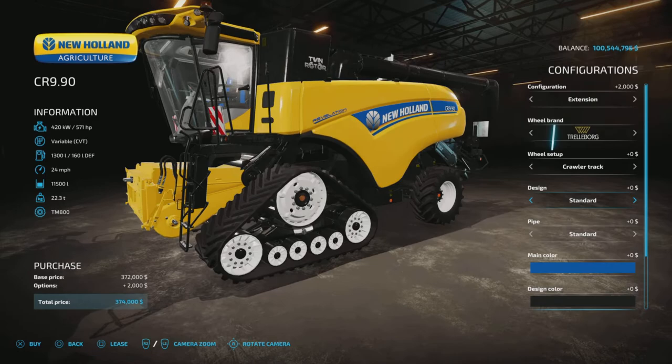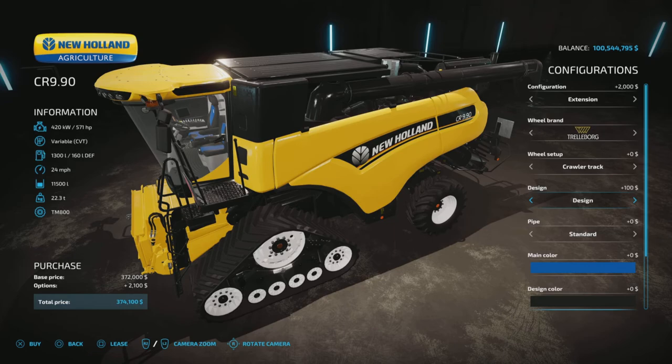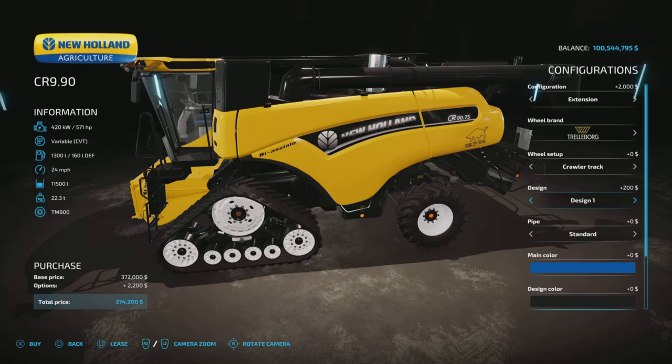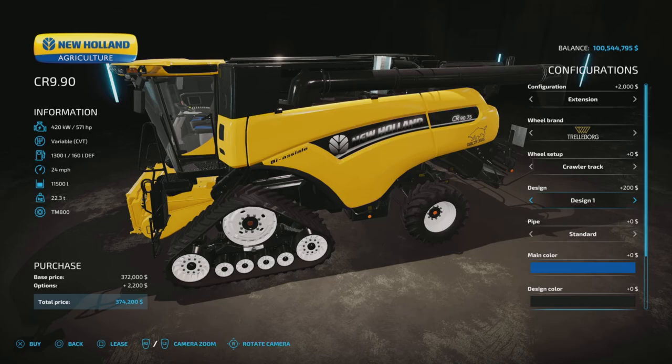For design, you have standard, then a design option that blacks out and changes the deckling, design one which adds a different deckling choice, and design two which has a tiger decal. Back to standard is free, and going all out is $400.